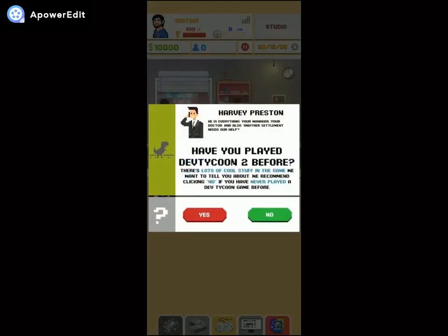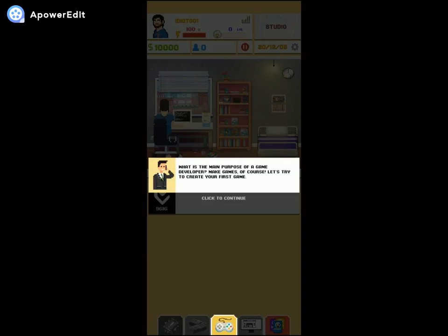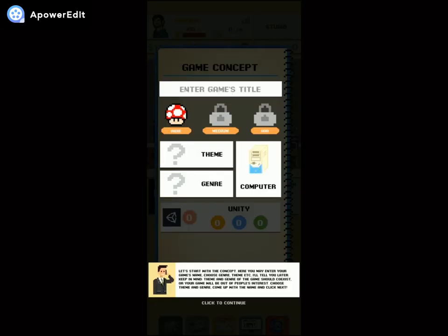The tutorial asks: 'What is the main purpose of a game developer?' — Make games, of course! 'Let's try to create your first game. Click to continue. Let's start with the concept. Here you may enter your game's name, choose a general theme, etc. Keep in mind the theme and genre of the game should coexist, or your game will be out of people's interest.'